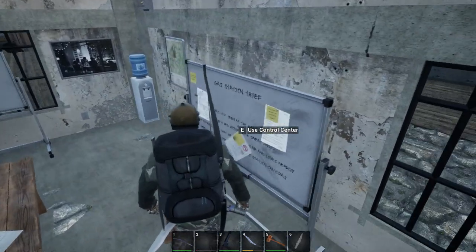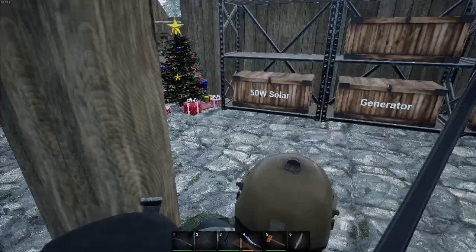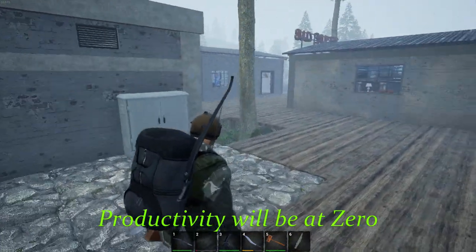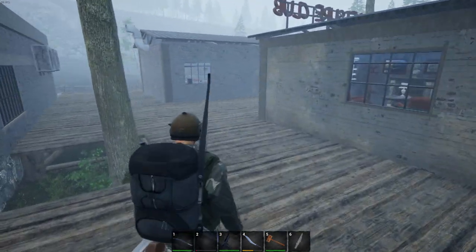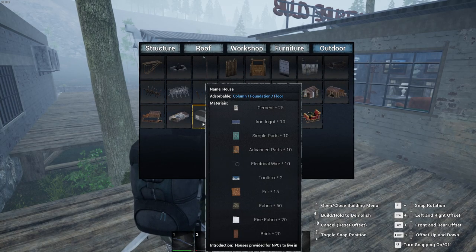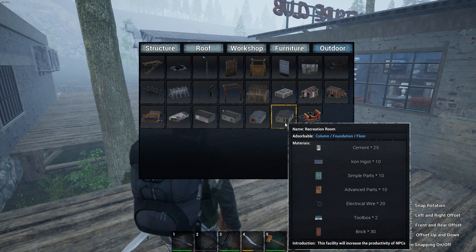This is where you're going to do your kind of ops and everything. So after you place this down, it's not time to go get an NPC yet — I definitely would not. The second thing that I would build would be something for their pleasure. Any of these items down here, and it tells you at the bottom — canteen increases the productivity of the NPCs. So either canteen, the medical room, or the rec room.